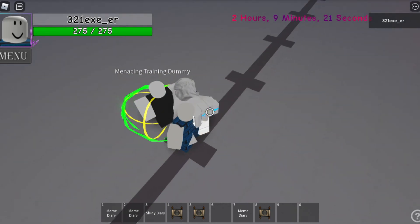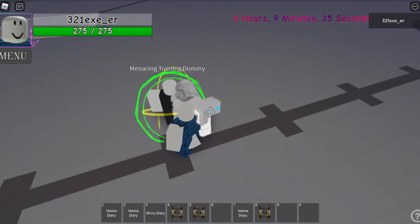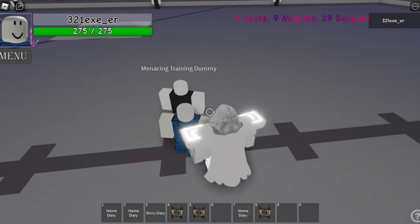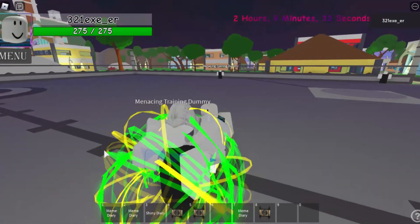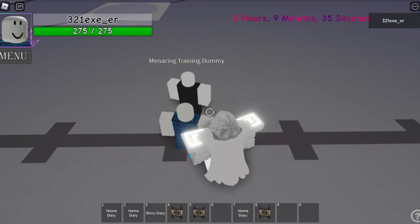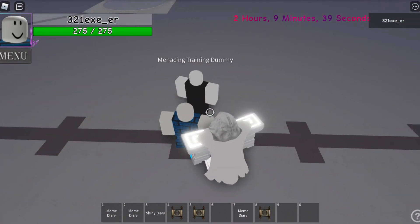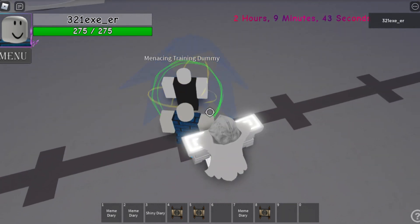This is the basic attack. I've seen this basic attack before — was it the Gold Experience? I don't know. So this is what the basic attack looks like. For the barrage, hold E — this is what it looks like. Messy, but it's nice.